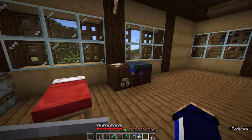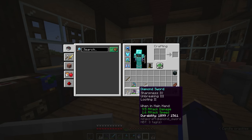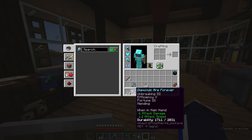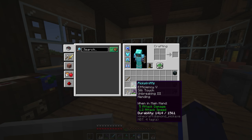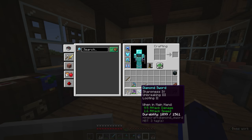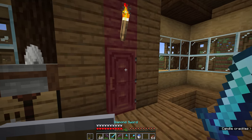Netherite upgrades can only be applied to diamond equipment — so there's no netherite bow, and you can't upgrade iron directly to netherite. It's effectively an additional layer on top of the diamond that reinforces it, gives it more durability, and even gives it slightly more attack damage. For example, six attack damage on this netherite pickaxe versus five on my diamond pickaxe. The diamond sword and axe will each gain an additional point of attack damage when upgraded to netherite, making netherite tools slightly more effective overall.